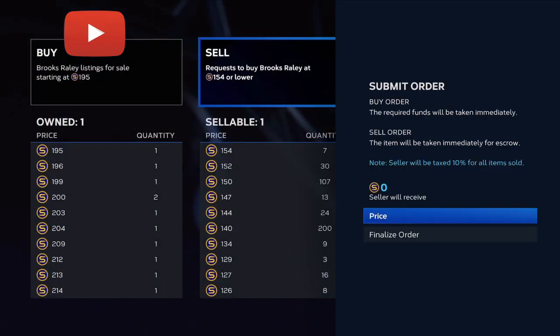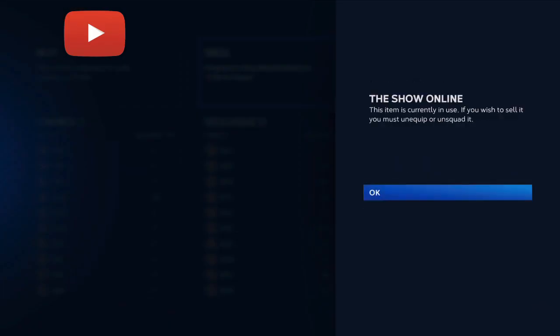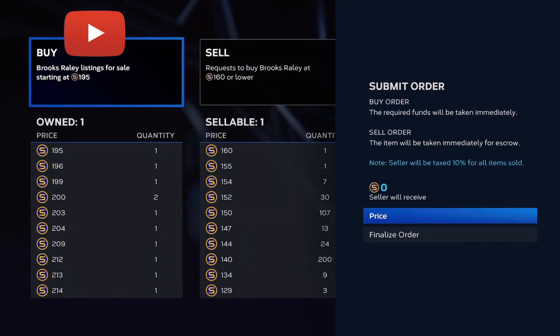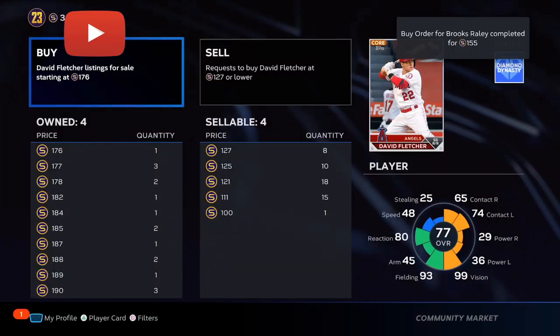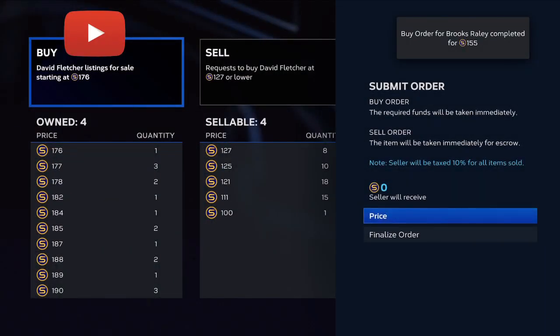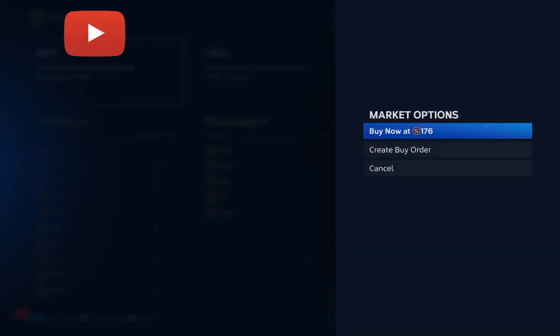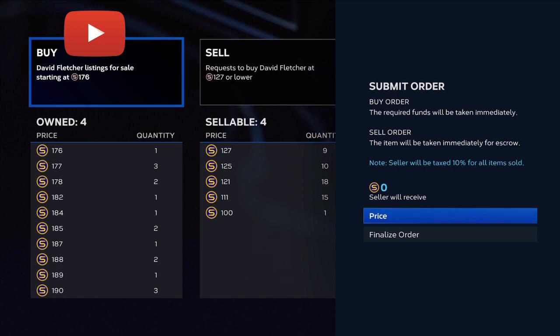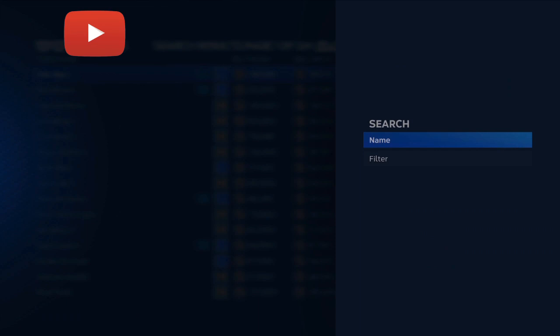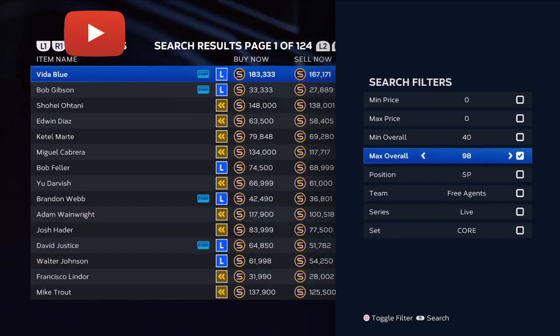Today we're going to break down how you can make unlimited stubs in the next 24 hours. A while back I gave you the gold exchange method, so if you follow along through this quick video you can see I am buying players for very, very cheap. I want to be able to make each gold pack for about 770 stubs and below.